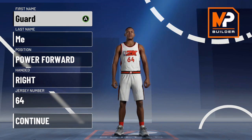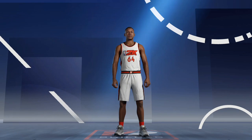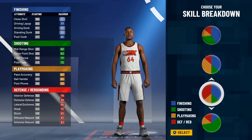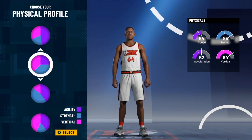What's up guys, Van Deezy here. 2K21 demo just dropped — we're going crazy. We're gonna be making a dominant inside center build. The pie chart you're gonna want to choose is finishing and defending, and for the physical profile you're gonna want to choose strength and vertical.